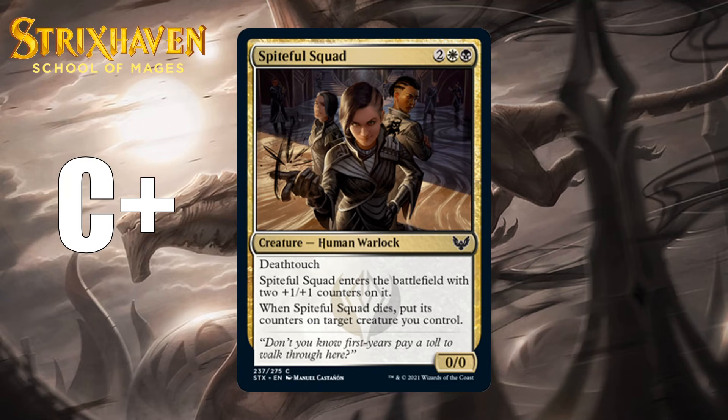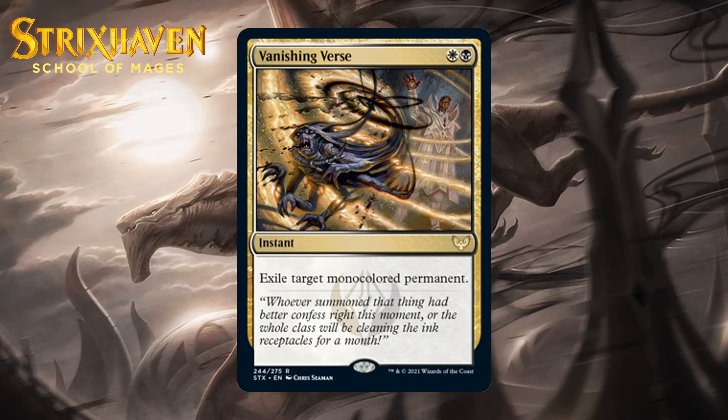Next up, it's Vanishing Verse, which costs a white and a black for a rare instant. Exile Target Monocolored Permanent. This set does have a lot of multicolored stuff, but there's plenty of monocolored too. This can deal with a lot of stuff in this format efficiently, and that's enough for it to be an easy first pick and certainly premium removal — giving it a B.